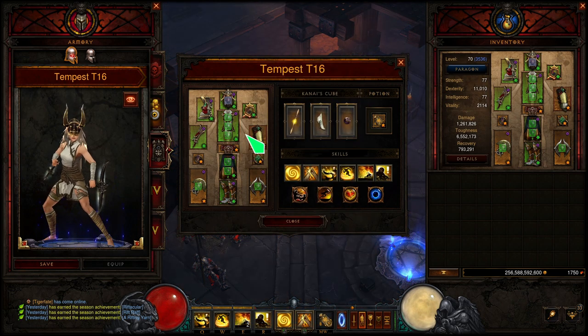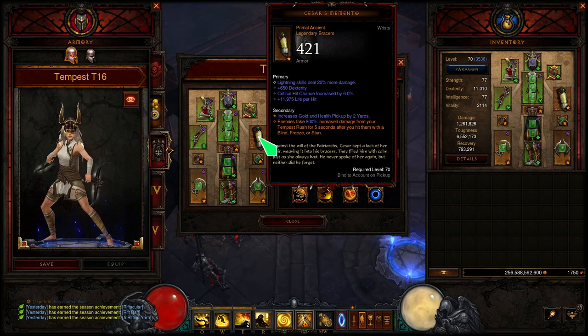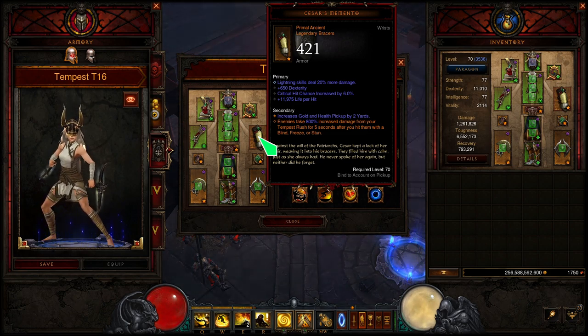Now for the other pieces — the Wrists: Caesar's Memento. This gives us 800% more damage for Tempest Rush for the next 5 seconds after you hit with a Blind, a Freeze, or a Stun. I'll cover how that's going to happen once I get to the abilities portion of the guide. Don't worry — we're going to have this bonus up at all times, and that is obviously a whole bunch of damage.